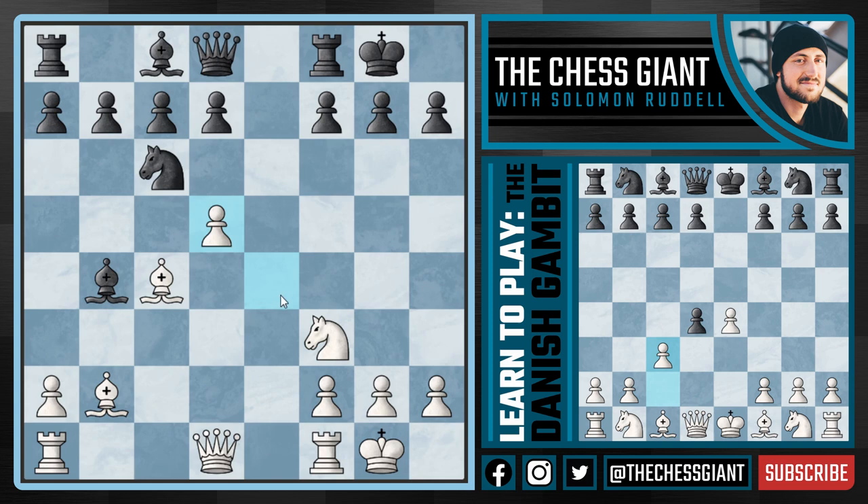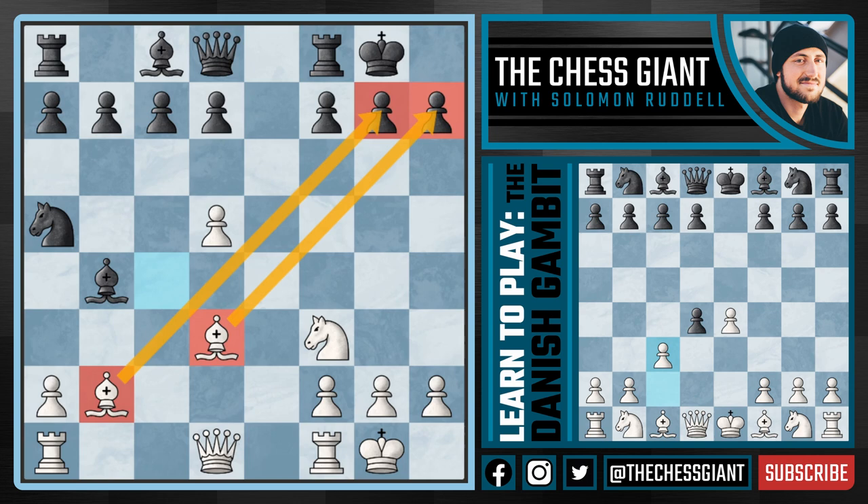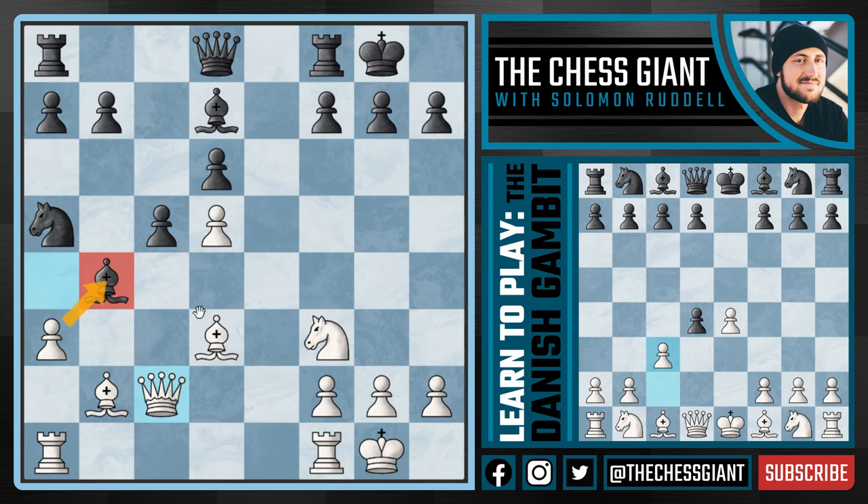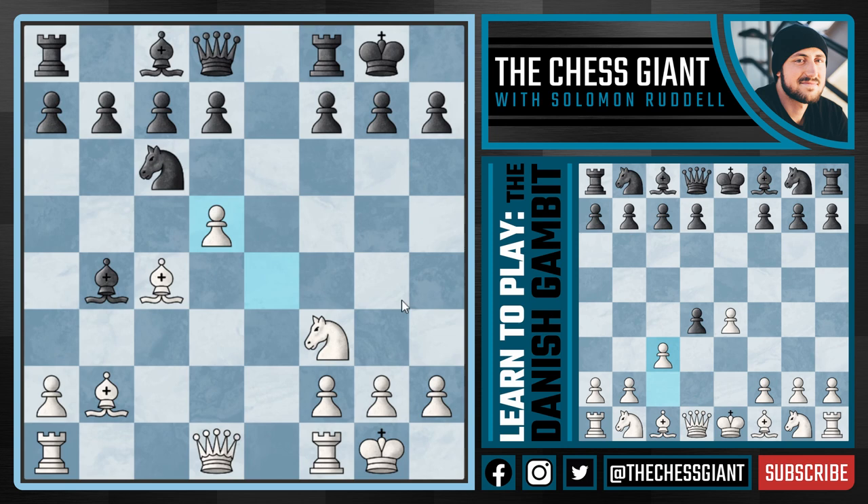White has a huge edge here. We're going to take on d5 forcing the knight to make a decision. If black plays knight a5 attacking our bishop, we're not going to defend with rook c1 but simply bring that bishop back to d3. We have a monster bishop pair putting pressure on that king on g8. If black plays d6, we also have ideas like queen a4. Black's pieces are very awkward - the only immediate save is c5, but then we just play a3, and the bishop on b4 is trapped. If bishop d7, we play queen c2 maintaining the threat and also threatening bishop takes h7 with check. White is simply winning.